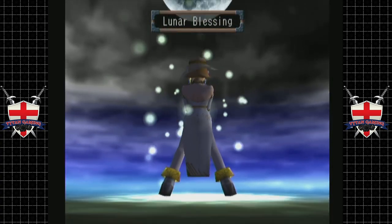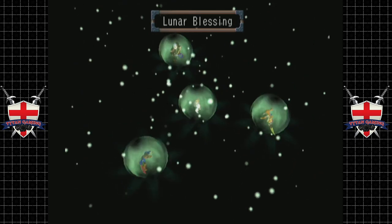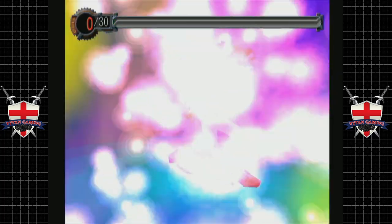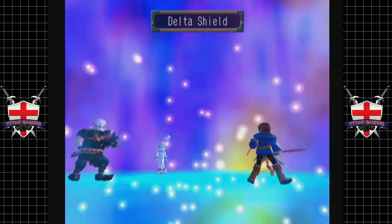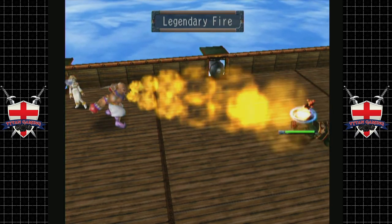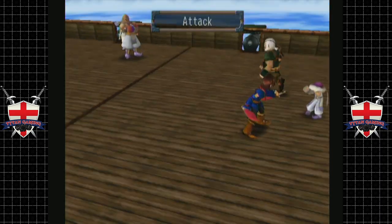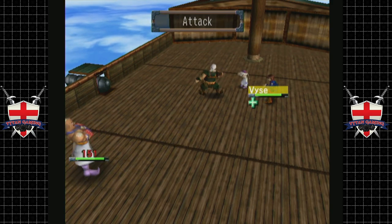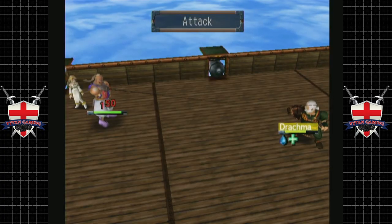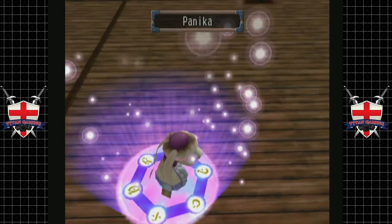Well, this battle so far has been 14 minutes long. I mean, admittedly we could probably level up a bit. There we go — everybody now has it. It's not really the magic that's doing us in, it's this Barter bloke — he's the one that's actually being the pain in the ass here. I think that slows you down, which is potentially why he's missing all the time. That counter attack does insane damage as well.